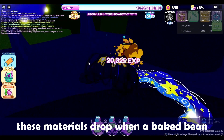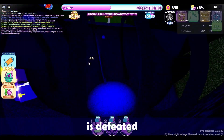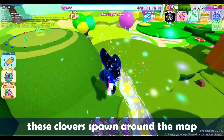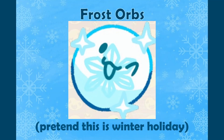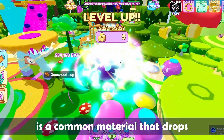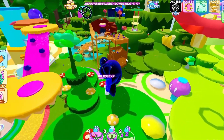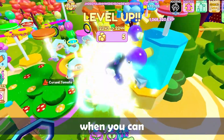Cursed Tomato — these materials drop when a baked bean is defeated. Core Leaf — these clovers spawn around the map during the lucky day event. Frost Orbs are only obtainable during the winter holiday. Gumwood Log is a common material that drops when trees are destroyed — you have to be big enough to break the trees, so make sure to increase your size cap when you can.